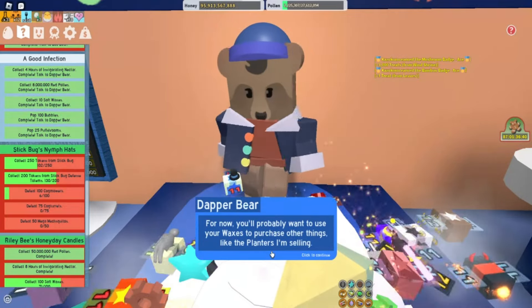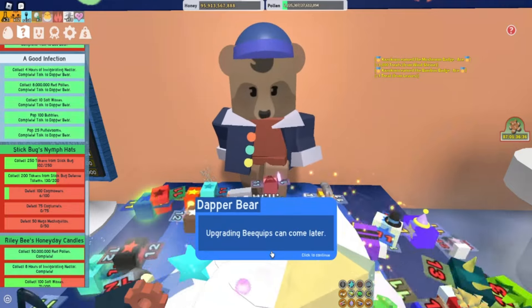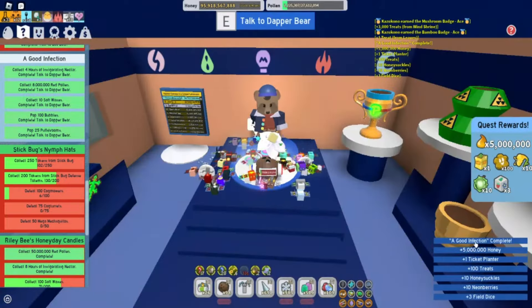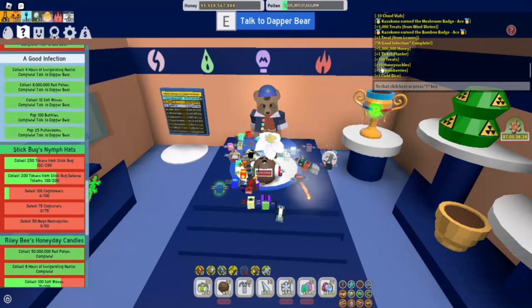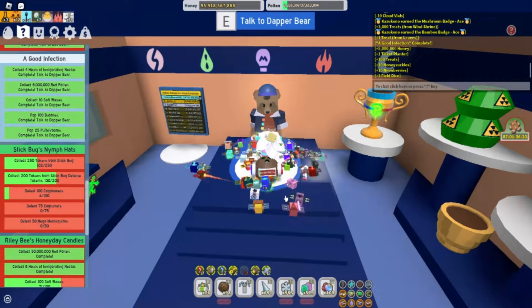For now, you'll probably want to use your waxes to purchase other things like the planters Dapper Bear is selling. Upgrading bee quips can come later. For finishing A Good Infection, I got 5 million honey, 1 ticket planter, 100 treats, 10 honeysuckles, 10 neon berries, and 3 field dice.